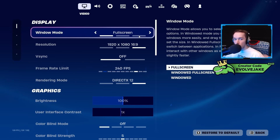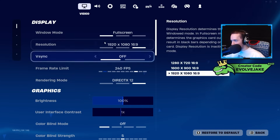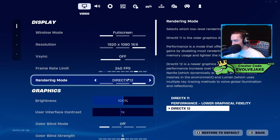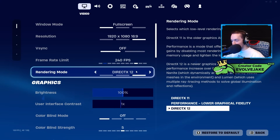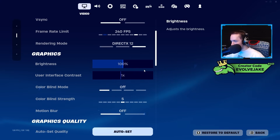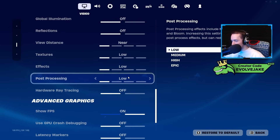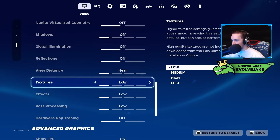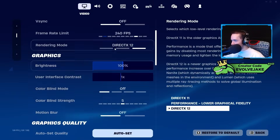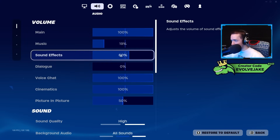Not only am I going to show my settings, but I'm going to explain a lot of them and why I use them so that can be helpful to inform your decision. But for the most part, a lot of it is just preference. I play DX12 at 240 FPS. I've been told that newer hardware works better with DX12 — when I switched from performance mode to DX12 my game started feeling a lot better. I'm not the most knowledgeable about PC settings, but this is just what has worked best for me.